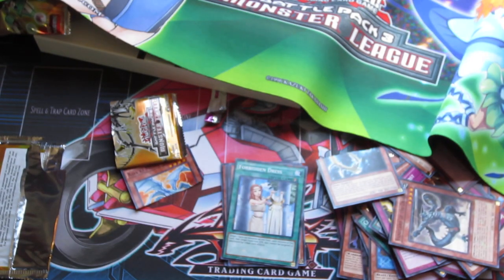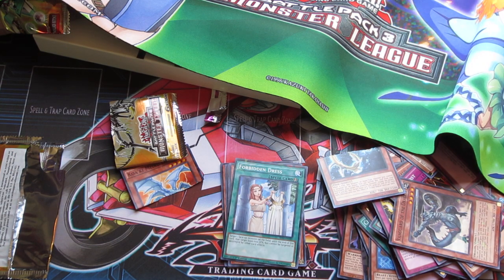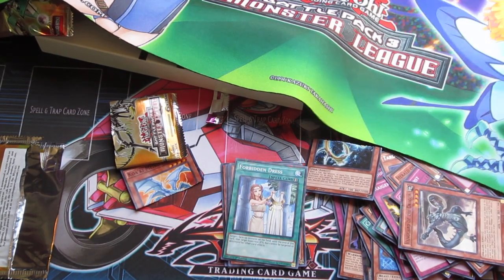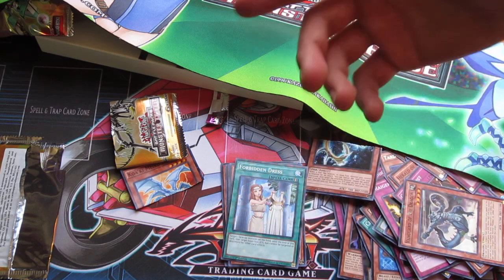Anyway, thanks for watching guys, have a great day. I hope you guys pull something better out of your Duelist Alliance think-peek pack. I didn't get my All-Y card which is all I wanted out of here, and I figured I'd make it entertaining and cut a pack in half for some Russian Roulette Yu-Gi-Oh. But thanks for watching guys — it's been your boy Asian Eyes, out.